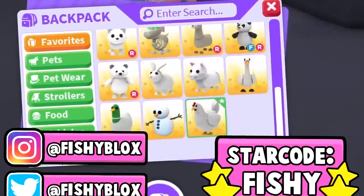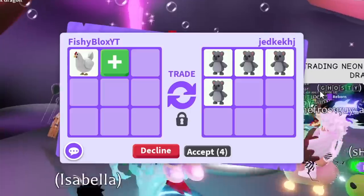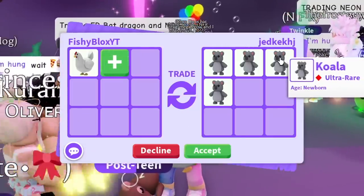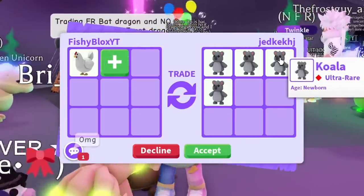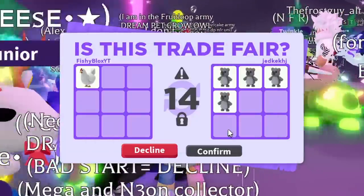At number 7, we have the chicken. The chicken is a fan favorite pet, so let's see what offers we can get. We just got the first trade, and they put in 4 koalas. If you guys saw my last video, I had a really hard time getting 2 koalas from the Aussie egg. I might just do it.